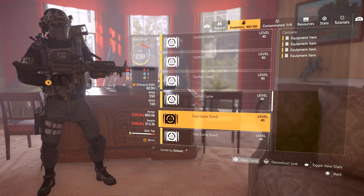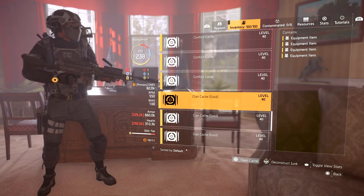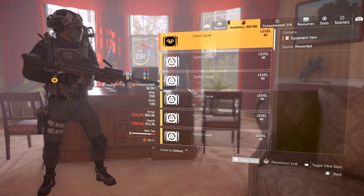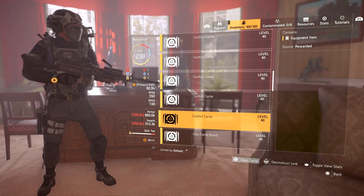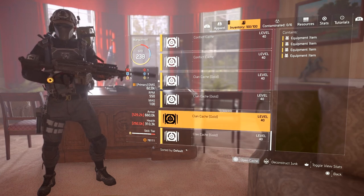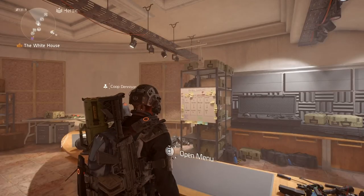If you're part of a clan, start hoarding those one or two clan caches you have — they drop so many pieces of equipment. Also go into the dark zone and get those DZ caches, get that DZ currency up, and start getting more used to going into the dark zone even as a solo player. Sometimes there's no one in there; if you come across toxic people, step out and go to another dark zone.